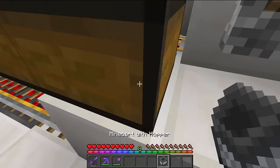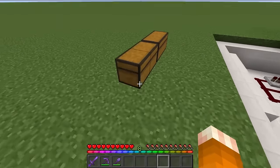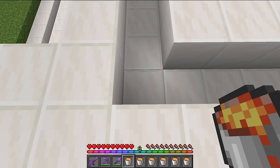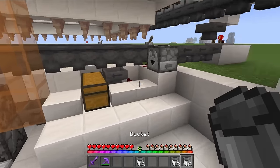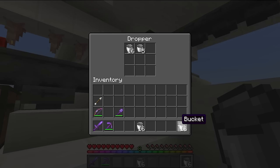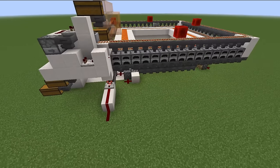Add a hopper minecart to both rails. Grab your lava and carefully place one bucket in each block of the lava channel — lava shouldn't flow anywhere when you're done, so each block must be a source for this to function. When done, add empty buckets to the dropper. You'll need about 300 total to start this entire farm the first time, so just fill it all up.